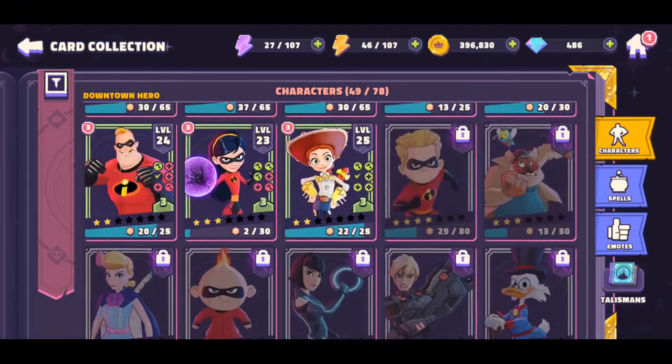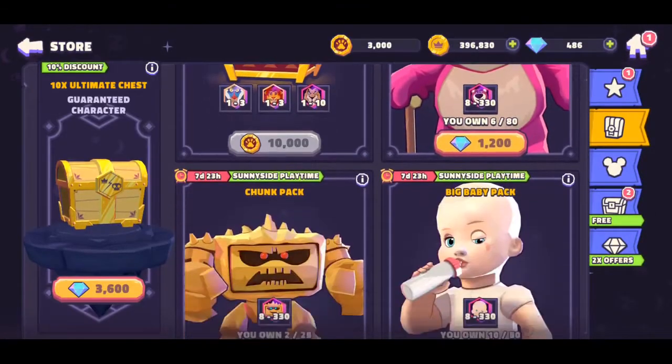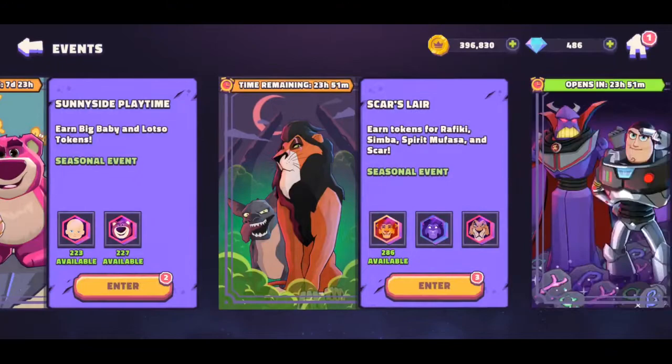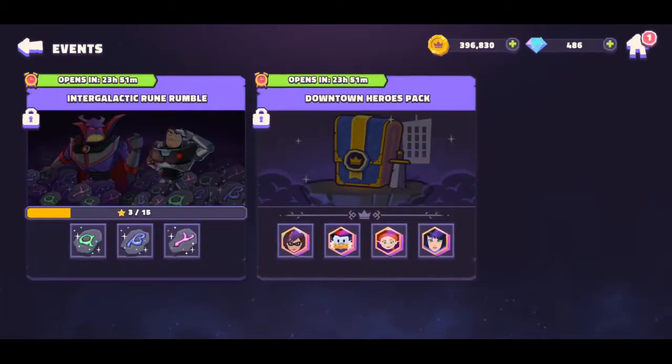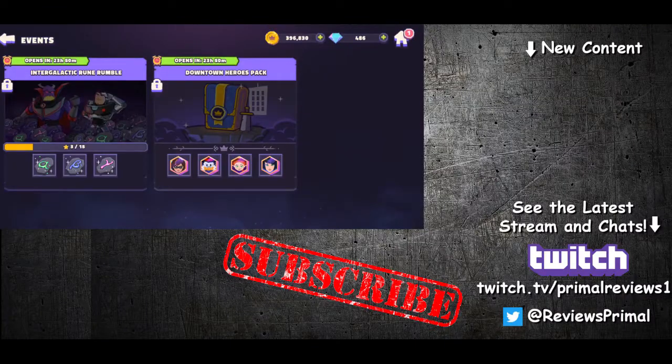One last thing — you can see they will have some packages available for the event. There will be a downtown heroes packet which will allow you to get Mr. Scrooge, Jesse, the Tron girl, and Elastigirl. So those are some things you can get as well, but I just wanted to give you guys a heads up.